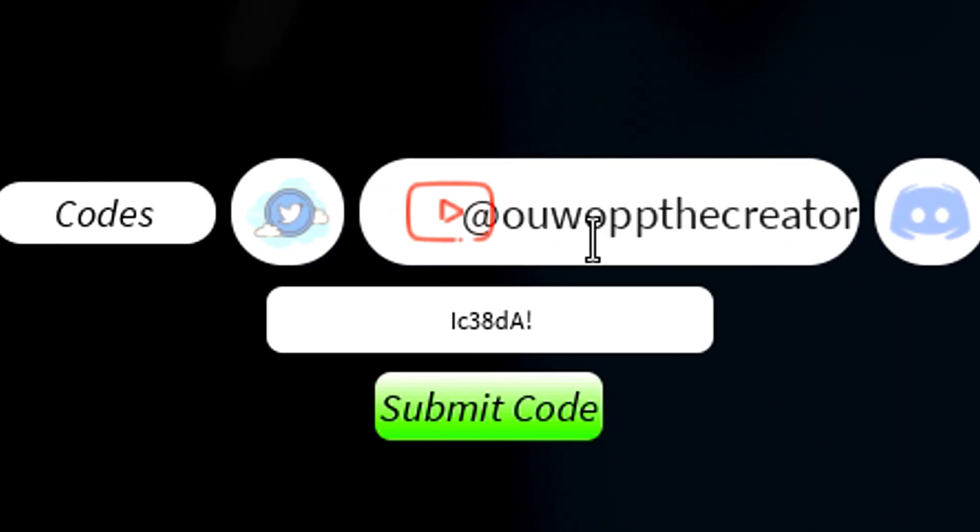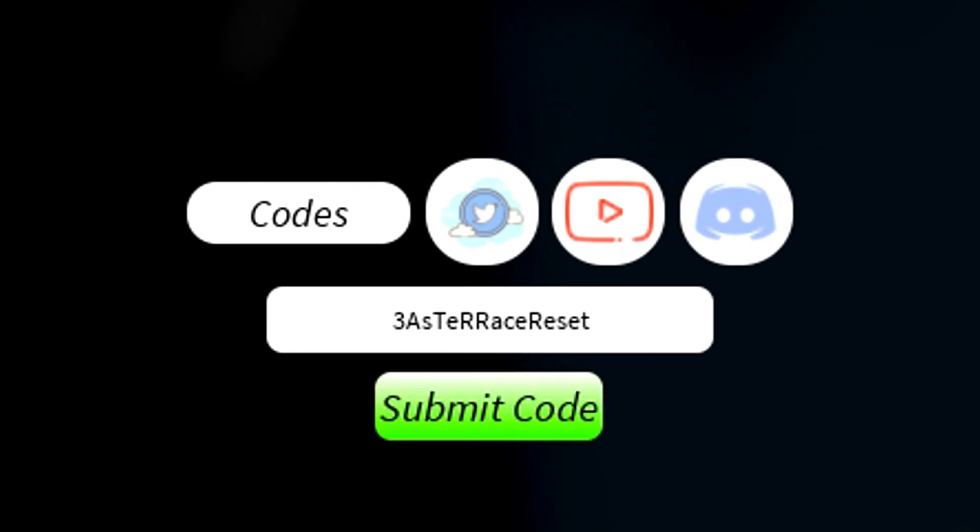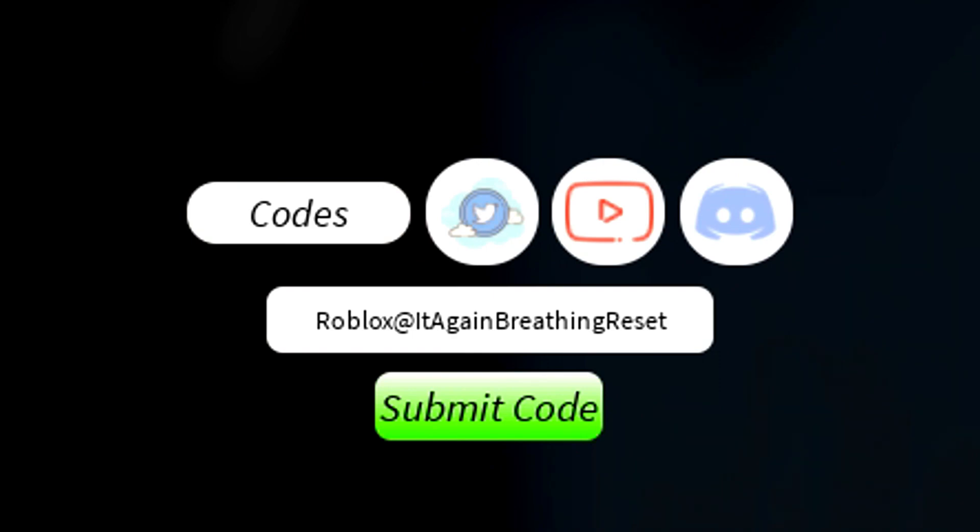Next we've got 'sorryforshutdown' and then 'easterracereset'. Make sure you redeem those codes — they are working. Then redeem 'happyeaster' and 'happyeasterracereset' — those codes are still working. After that, redeem 'thanksfor200milvisit' and 'thanksfor200milvisitracereset'. We also have 'projectshutdown', 'projectshutdownrace', 'robloxatitagain', and 'robloxatitagainracereset'.